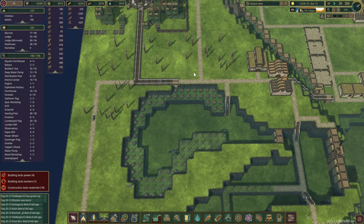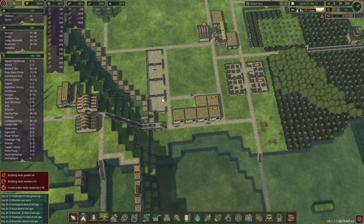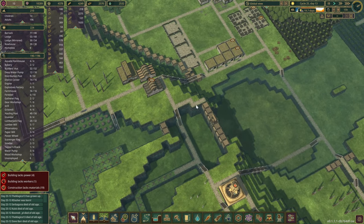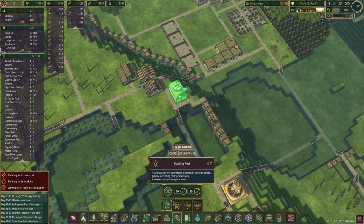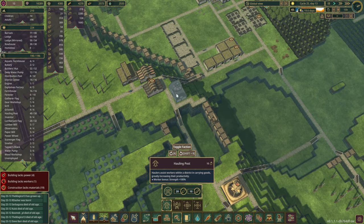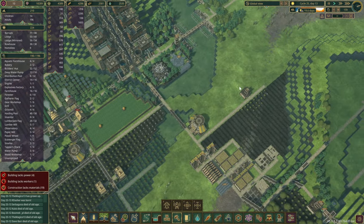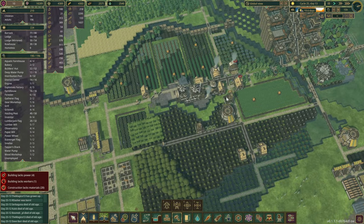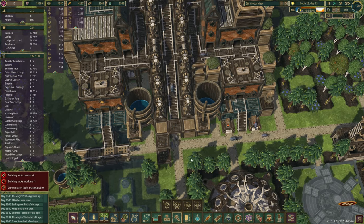This side should be okay. We're not really emptying those because we don't have the hauling post in here. How about we place a hauling post right about there, and maybe we can ship over just a few beavers as well.